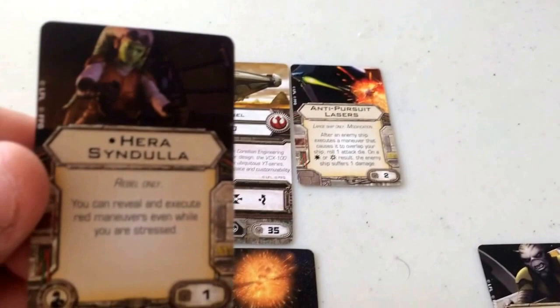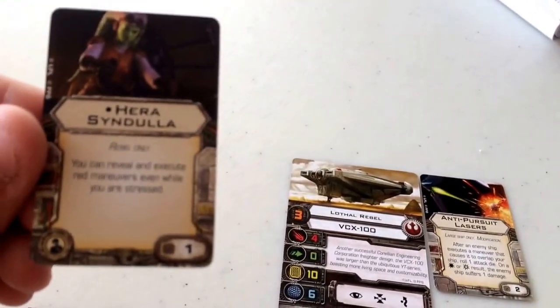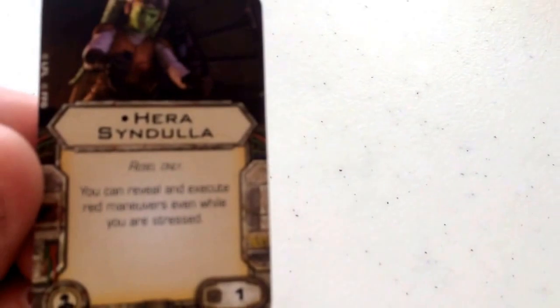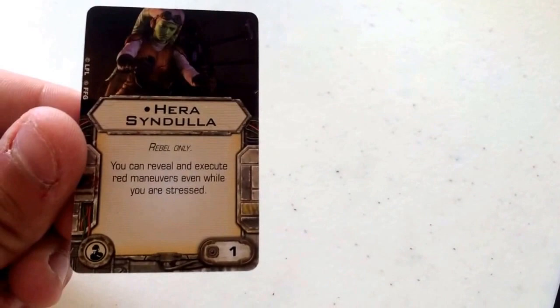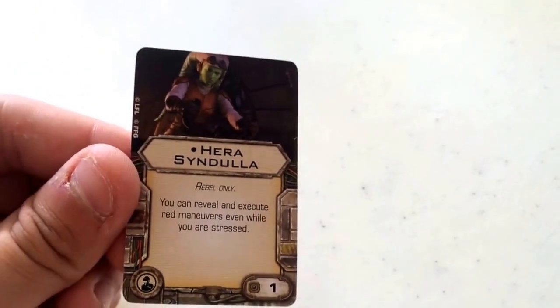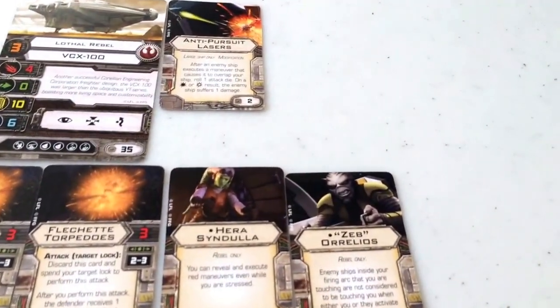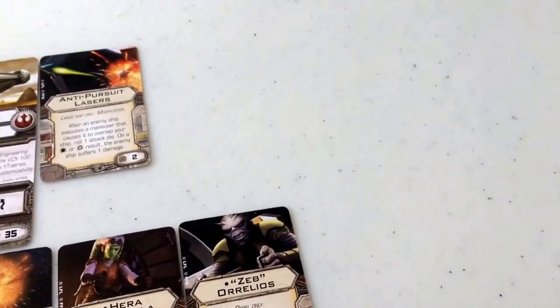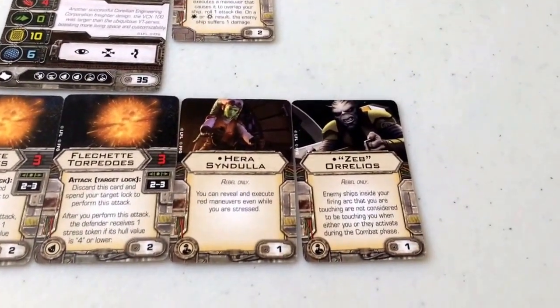The first crew slot is Hera Syndulla, coming in at a squad point cost of 1 — a Rebel-only upgrade. It reads: you can reveal and execute red maneuvers even while you are stressed. So basically this gives the VCX a pseudo-Tycho ability — you can perform red maneuvers while you're stressed. This is very handy because you're likely going to be making a lot of red maneuvers with the VCX-100, whether to get away from enemy ships or to zoom in close and keep up with the A-Wings.